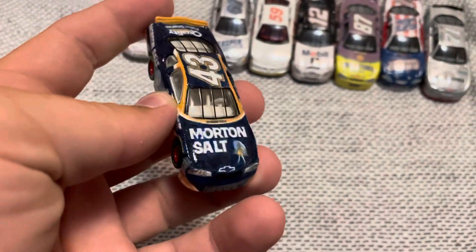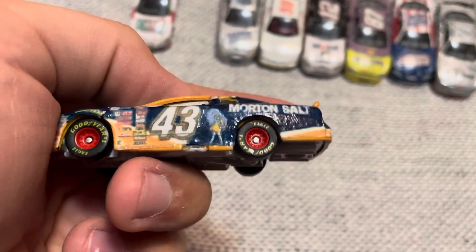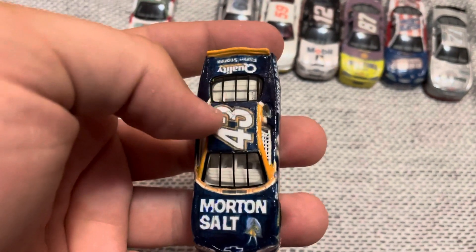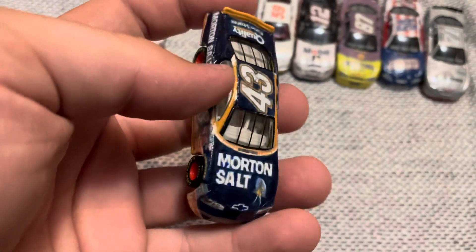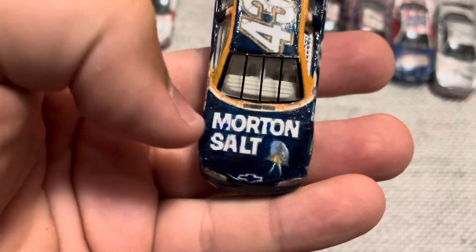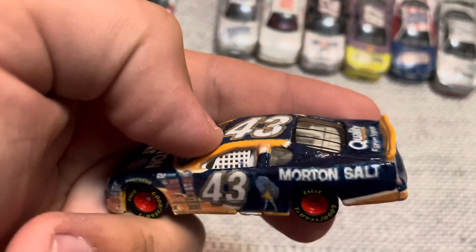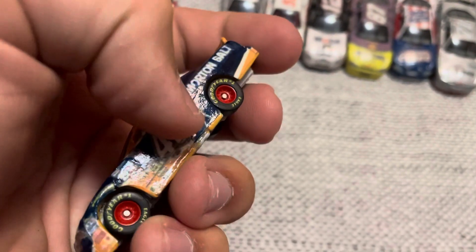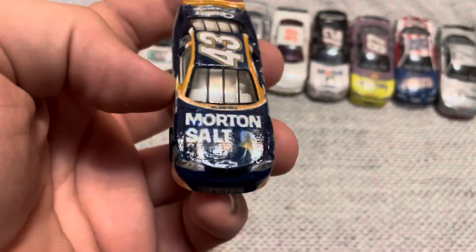Next up is Jay Sauger's Morton Salt Bush Series car. This wasn't too bad either — kind of got the orange correct. My printer's not the best, and I had to take blue paint and put it onto the decal with a marker. You can tell there are some mess-ups here and there — right there it kind of went over the orange — but the orange looks pretty close. I still have to fix the rims and make the exhaust silver, but it's better than the first one.